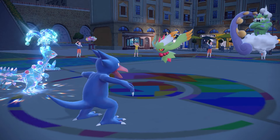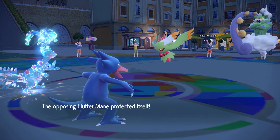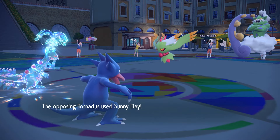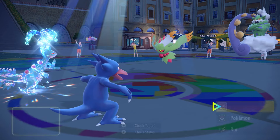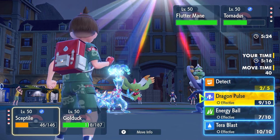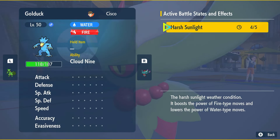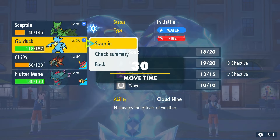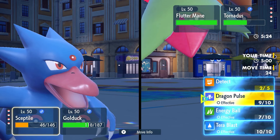Come on Golduck, let's get some work done. Flutter Mane just gonna Protect — they're wasting out their Tailwind turns, that's lovely. I don't think I outspeed here. He goes for Sunny Day. Wait — Cloud Nine! It eliminates the effects of weather — that's why Protosynthesis is activating. Oh, that's pretty cool.